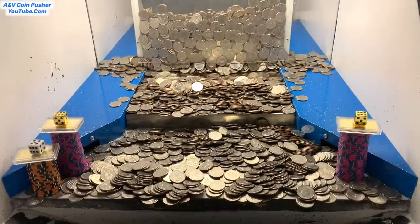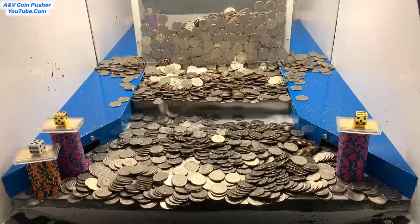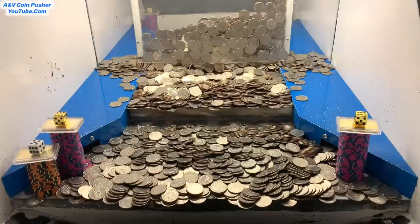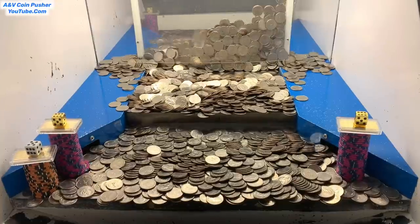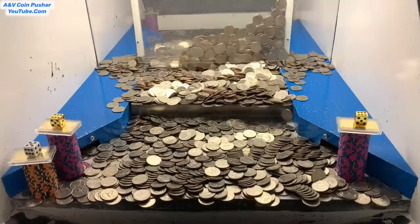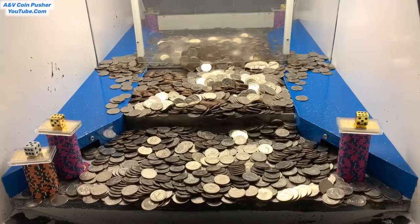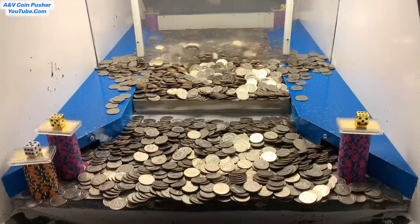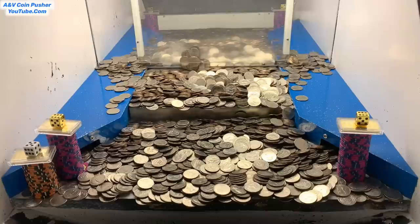Some of them got stuck back there — that's normally how it goes, but if we give it a couple minutes they'll start to break free. Oh yeah — they're breaking free on that left hand side first, then the right side. We need more quarters on the left than the right because there are two towers over there. Once we get all those quarters built up behind these towers we're really going to start moving forward pretty quick.